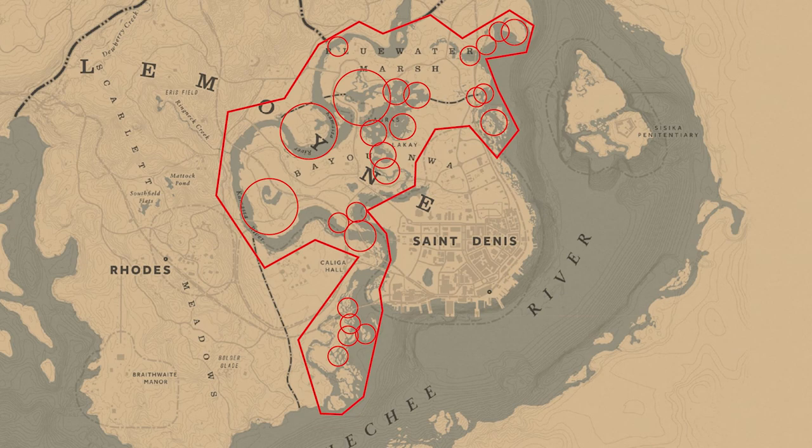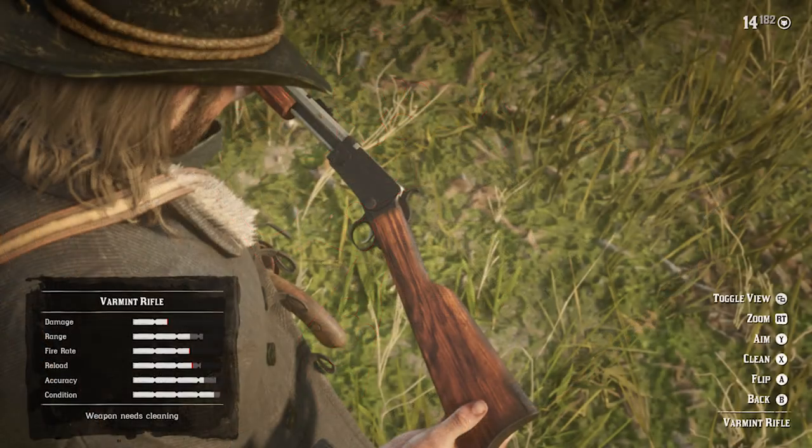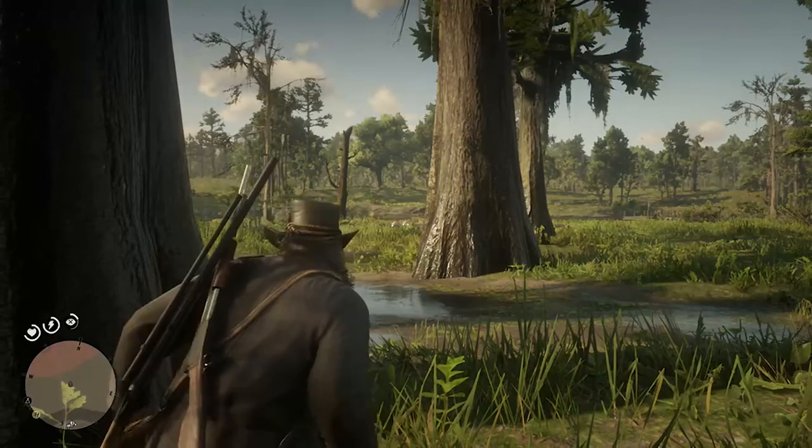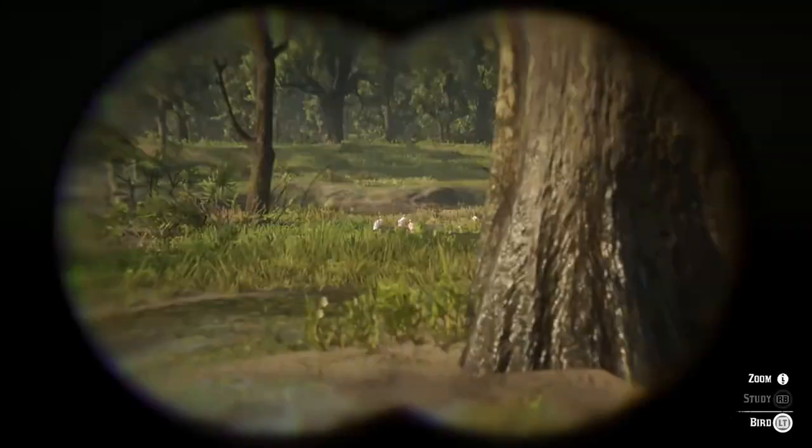Once you've found your three-star roseate spoonbill, you're gonna need to use a varmint rifle to take that down to keep that perfect pelt quality.